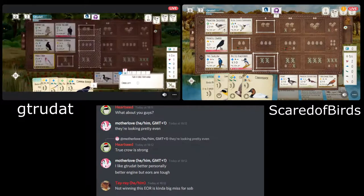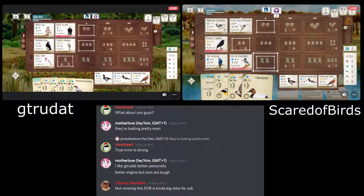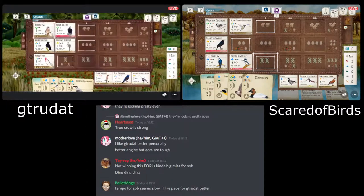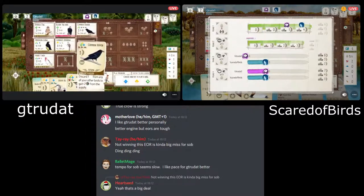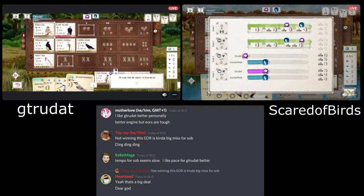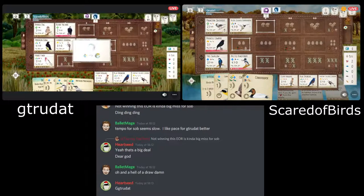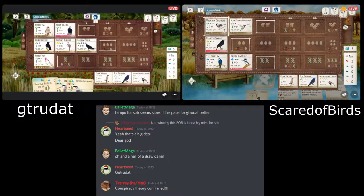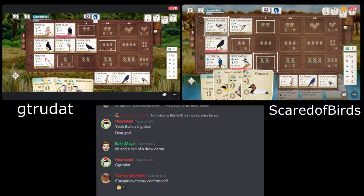Oh, here we go — another one. And a Mockingbird as well! Just as I say it's looking even, I have to put my foot firmly in my mouth as G-Trudat draws a Raven. Scared of Birds got through two rounds this time without seeing an OP bird appear. But they're going to see that come down now and just think — what do I have to do to get a little bit of luck here?